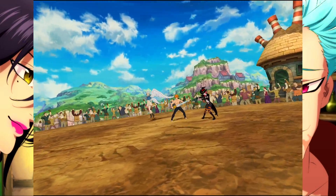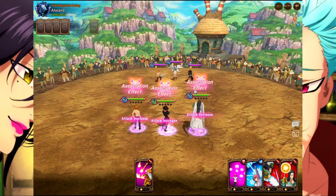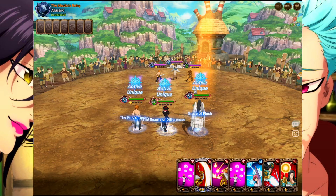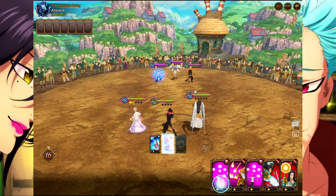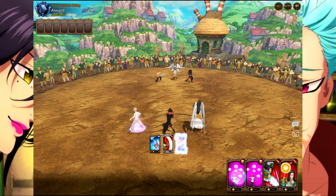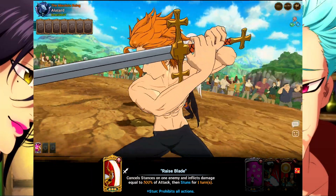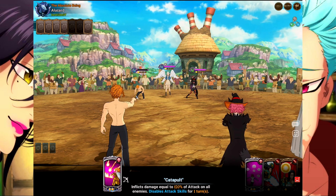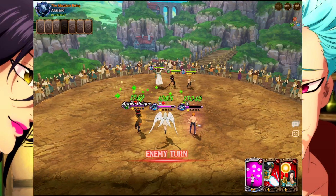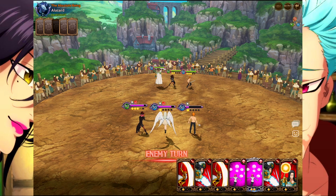Just keep in mind that the more orbs this guy has, the more crit damage he does. Let's see what this gold card does against Eskenor — that's actually not bad. Let's see who we got next. Oh wow — blue Arthur! I was not expecting to fight a blue Arthur. I guess somebody else out here has love for blue Arthur like I do.